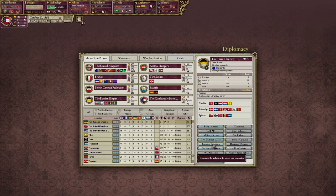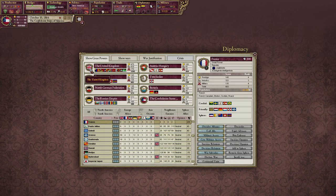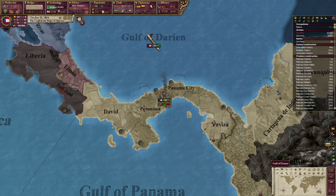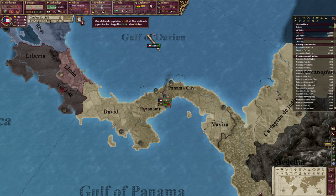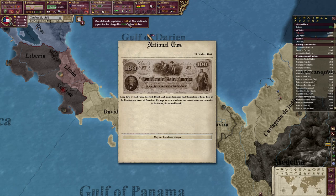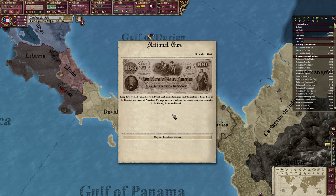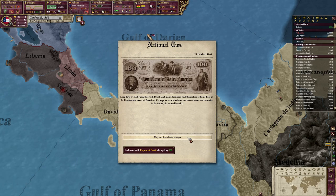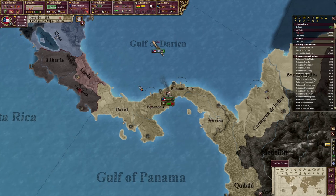Increased relations with all the good guys here. Would you have an alliance? Probably not. We would ally with the French. We're a great power and America is not. A core population — total population of 12.8 million. Natural ties: long we've had strong ties with Brazil, and many Brazilians find themselves at home here in the Confederate States of America. We hope to see even closer ties between two countries in the future for mutual benefit. May our friendship prosper.